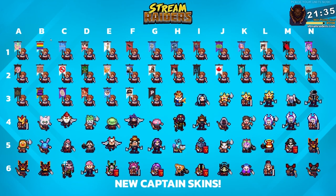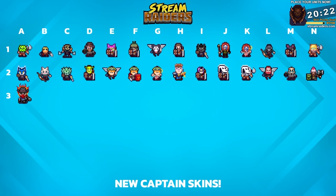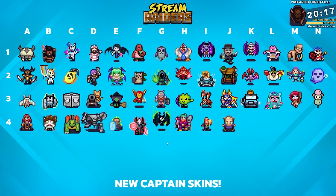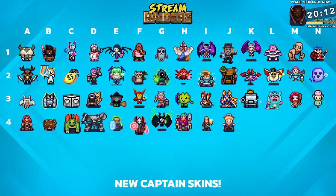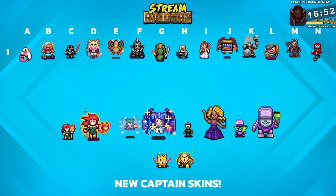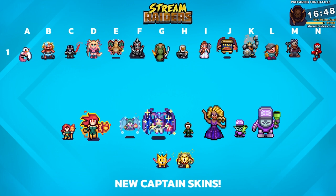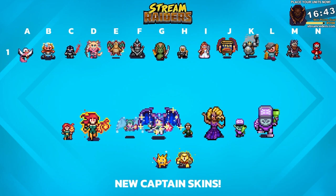We have a few more head skins to look at, then a bunch of full skins. Some really, really stupendous full skins this week — including a Spampire. Do you see the Spampire? It's a canned ham, it's flying! And some epic skins and gold skins as well, looking really fantastic.